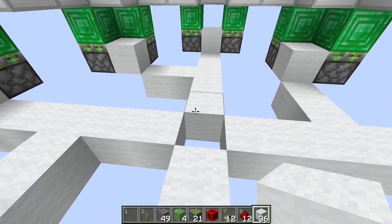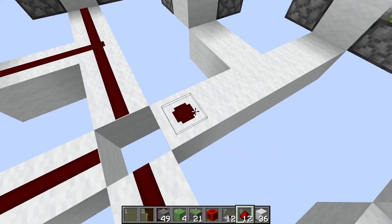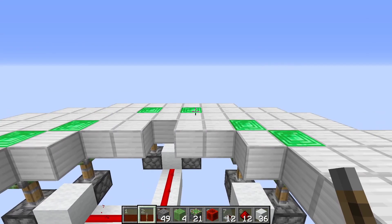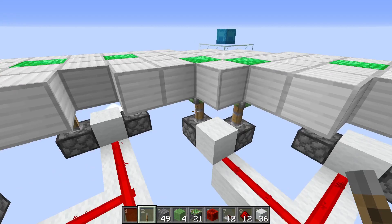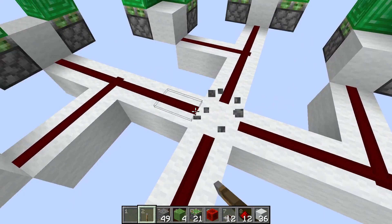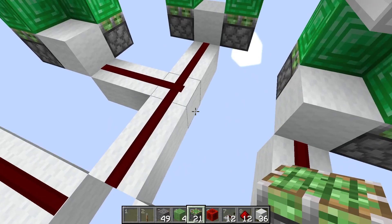If you want a simple redstone system you're almost done — just put redstone lines on top of all those wool blocks. Put a temporary block and a lever, flick it, and all the pistons extend: the emerald blocks get pushed into the activation layer and the beacons activate. Flick it again and everything retracts. But we want the fancy toggle button version, so we're going to replace the blocks at these junctions with a sticky piston facing upwards and put our structure block on top.